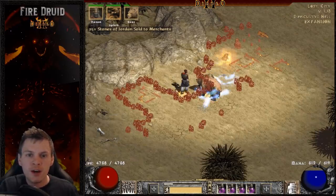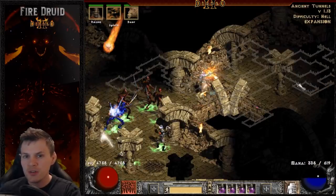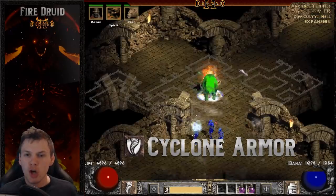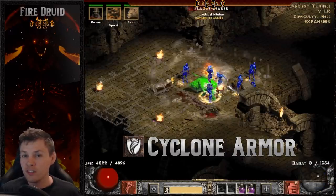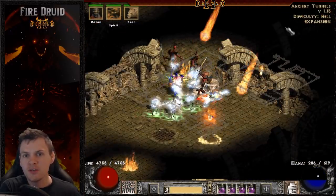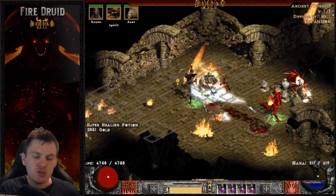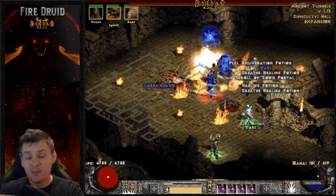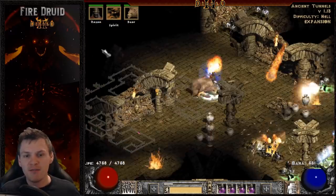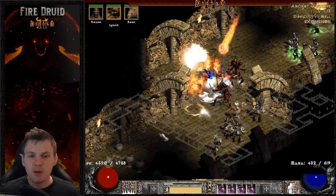The final point before we jump into attributes is that resistances are more important with the Fire Druid than with a typical Wind Druid setup. A standard Wind Druid has a high-level synergized Cyclone Armor, absorbing a lot of elemental damage and allowing you to get away with practically no resistances in Hell. But the Fire Druid's skill distribution means you don't have a powerful Cyclone Armor, so specific resistances need to be capped. You should have high lightning and poison resistance, especially if farming the Ancient Tunnels. Fire res isn't needed because of the massive fire absorb from Phoenix.